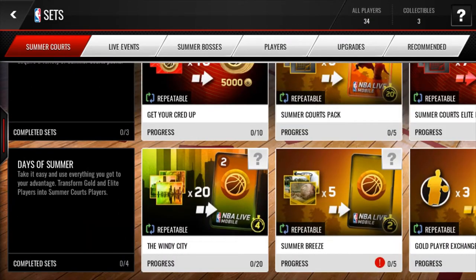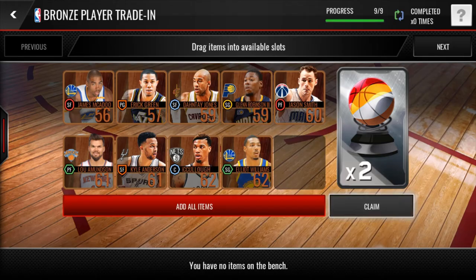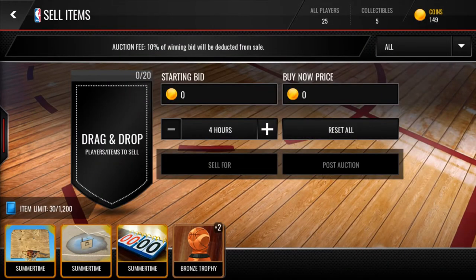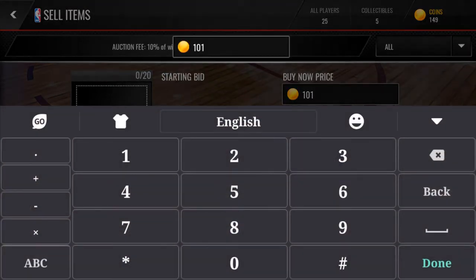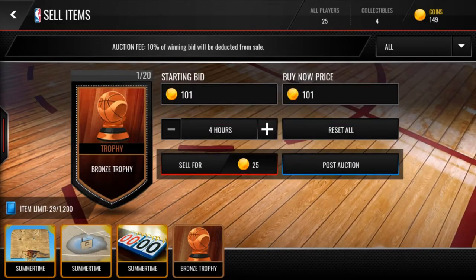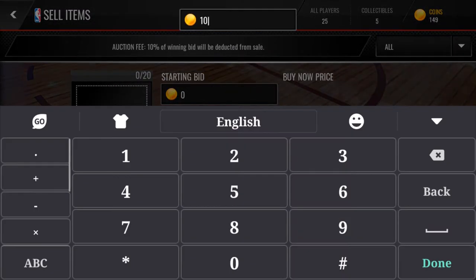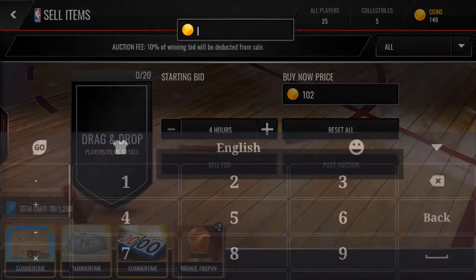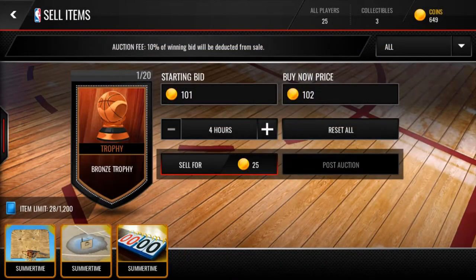Okay, so we got that. Now we're going to go over to upgrades. We're going to do this set. I'm going to put all these bronze players in and we're going to get two trophies. Let's hope that we can get a silver. We do get two bronzes, so we are going to go ahead and sell those. I'm just going to post them for 101 to get some coins going. I have to do 102. I cannot waste time. I want to get at least a fair amount of coins in these 15 minutes. There we go. You get coins for posting stuff to the auction house.